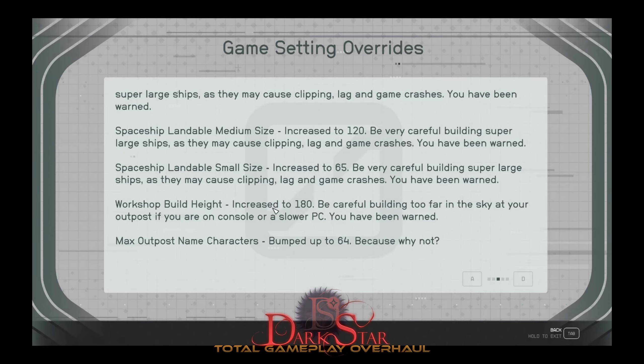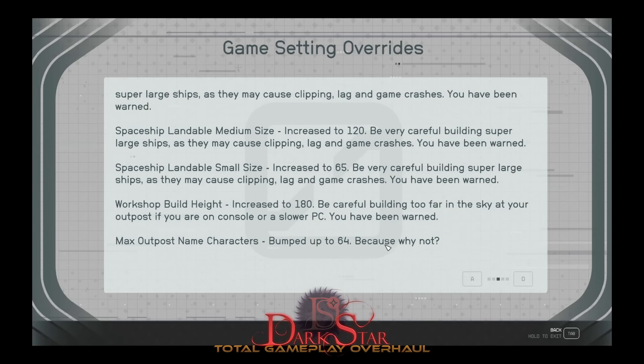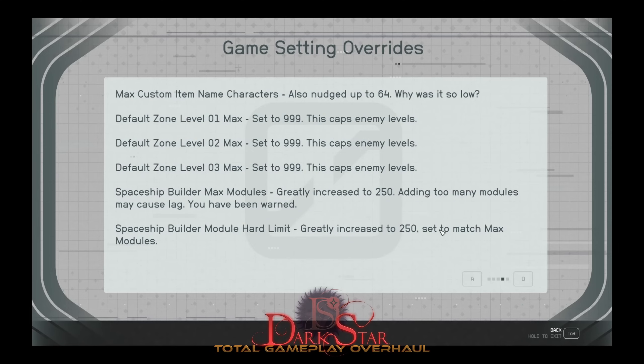I also had to change the workshop build height to allow structures to go as far into the sky as they do. While I was in there, I went ahead and updated the max outpost name limit — I don't know why it was set to 20, but I've set it to 60. If that causes you problems somewhere else, let me know and I'll consider dialing it back down. While changing that name limit, I also changed the name limit on weapons and armor. This is proven working on PC.